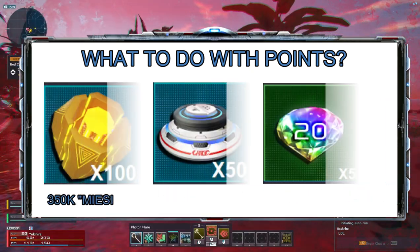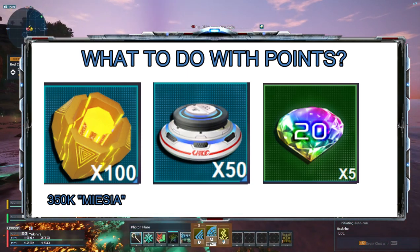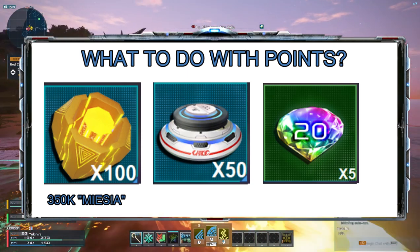You can also trade in 100 alpha reactors, which you can sell for 350k meseta, 50 end grinders, and 100 star gems.